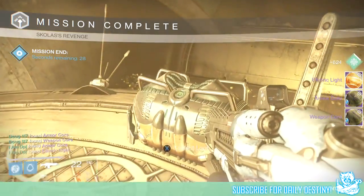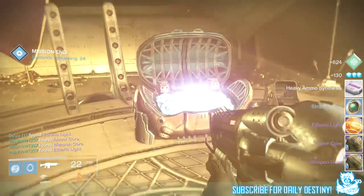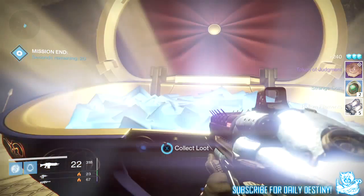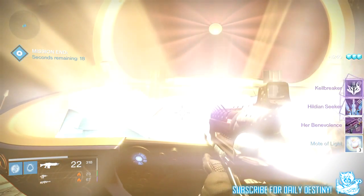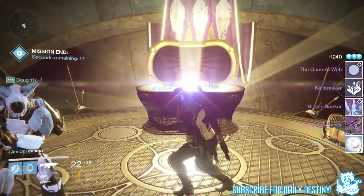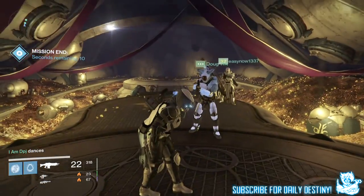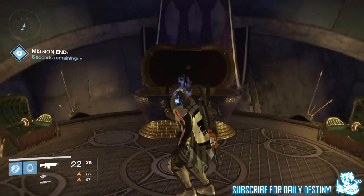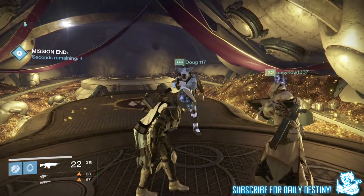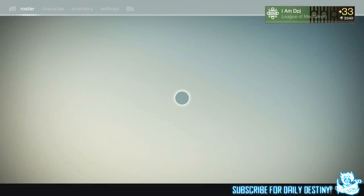Moving on to the level 35 Prison of Elders, I got an etheric light, an armor core, a weapon core, a heavy ammo synth, six strange coins, five helium filaments, a token of judgment, three motes of light, Her Benevolence sniper rifle (a queen sniper rifle), the Hildian Seeker ship which looks absolutely incredible, the Cow Breaker emblem, and the Queen's Web shader — which looks great with some armors and absolutely terrible with others.